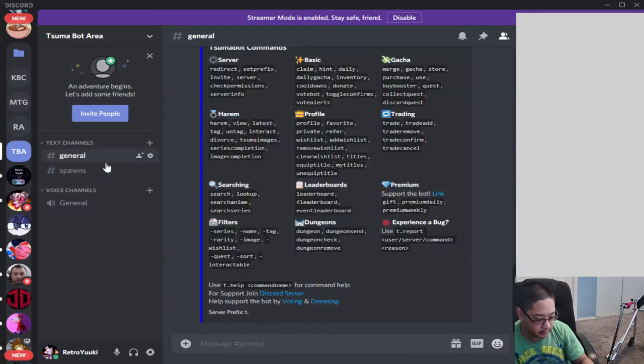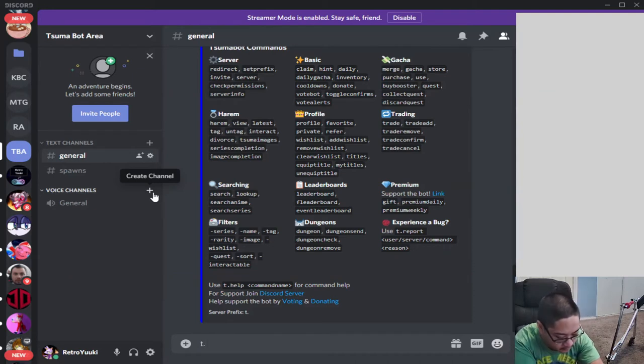Now let's talk about how to change the prefix. To change the prefix, all you have to do is t.set prefix and change the prefix to whatever you like. I would recommend not changing it unless there's another bot in your server that has the same prefix as Summa. So that command is more of a just-in-case option.